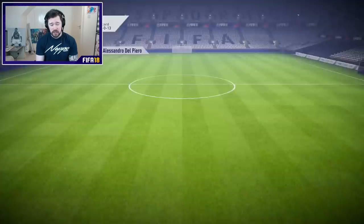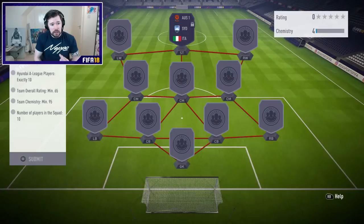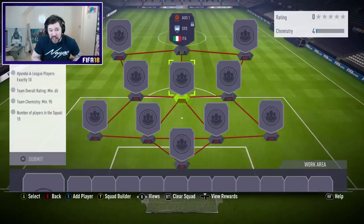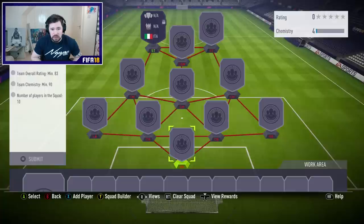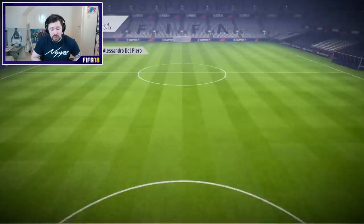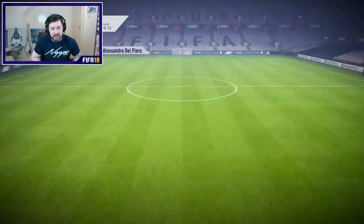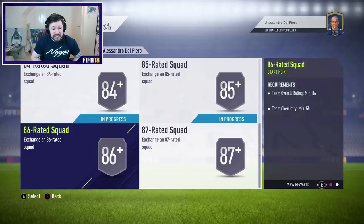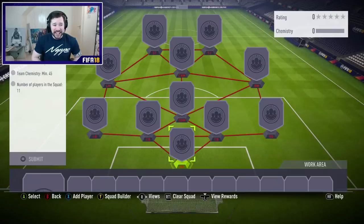Next up is Juventus - you need 90 chemistry, 83 rated, four Juve players. A Sydney FC team with one Sydney player, 10 Hyundai A-League players, 65 rated, 95 chemistry. One Italian with five Italy players, 83 rated, 90 chemistry. Then there's an 84 rated squad - players from the same league maximum six, leagues minimum four. An 85 rated squad at just 60 chemistry. An 86 rated squad and an 87 rated squad. Man, that's expensive.